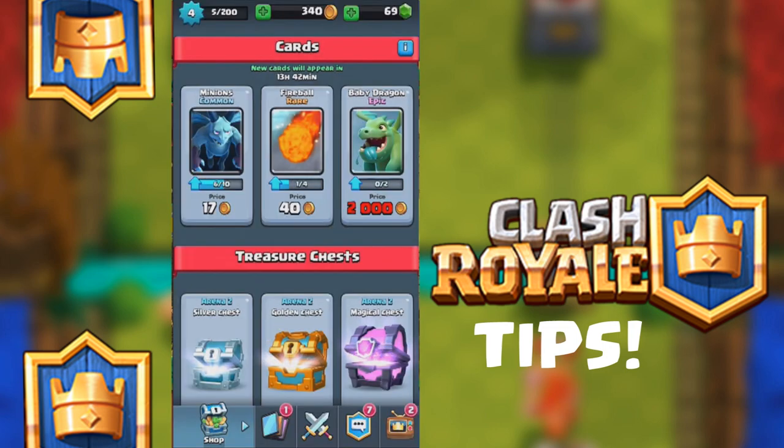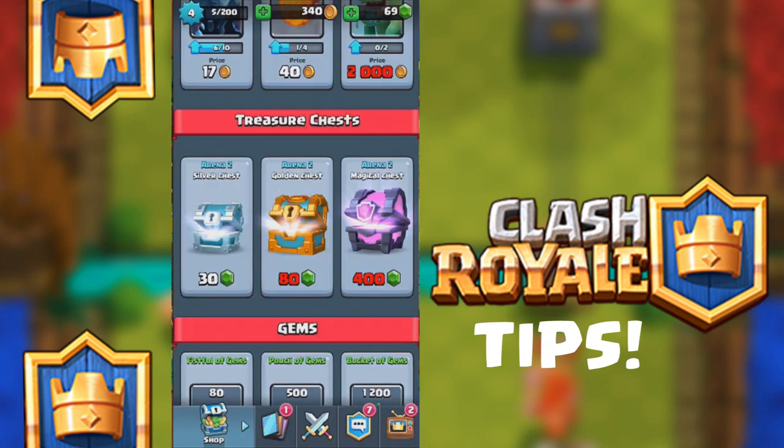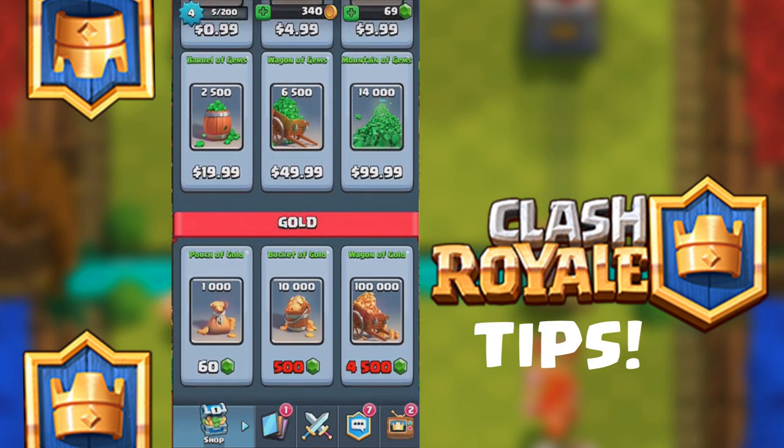These card sets — the new cards will appear every day, rotating through a new set. There's a common card, a rare card, and an epic card. These are treasure chests: you'll get a new treasure chest every time you defeat someone in battle. Each chest costs gems — the mythical one is 400, golden is 80, silver is 30. You could also buy gold with gems, so I could buy 1,000 gold right now, but I'm not going to do it.